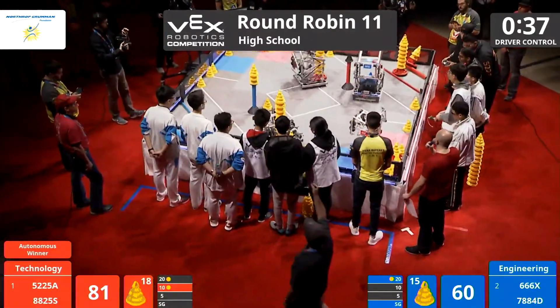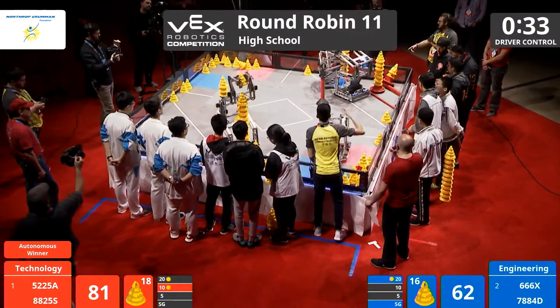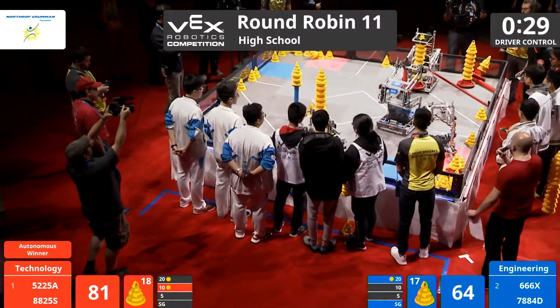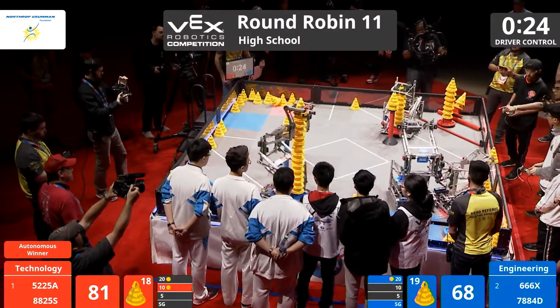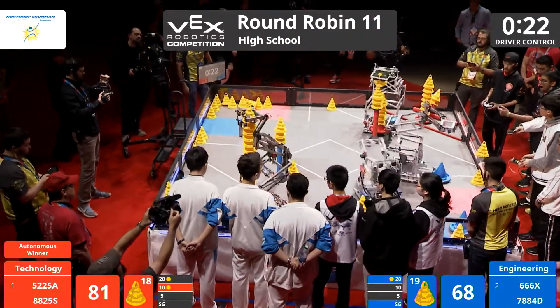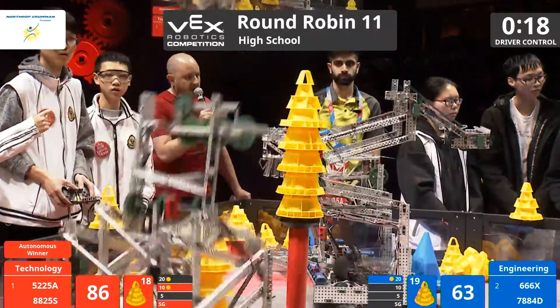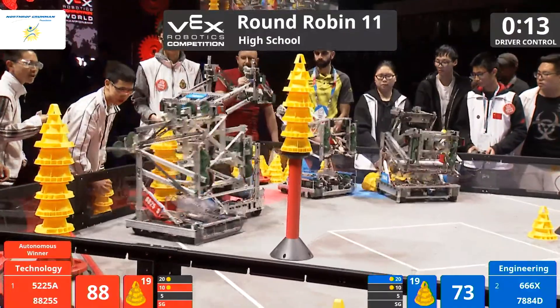Trying to prevent blue from scoring effectively. 666X returning the favor right there — that's interesting. 30 seconds left here in match number 11 on the NASA field. Look at 7884D — they have a clean path right into the 10-point zone. Should be a big score right here. That's a big stack, that's a precarious move, and they do so smoothly.